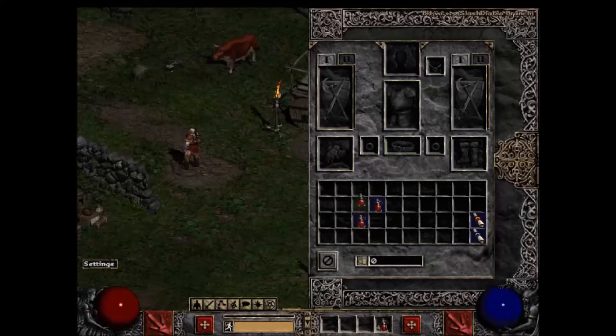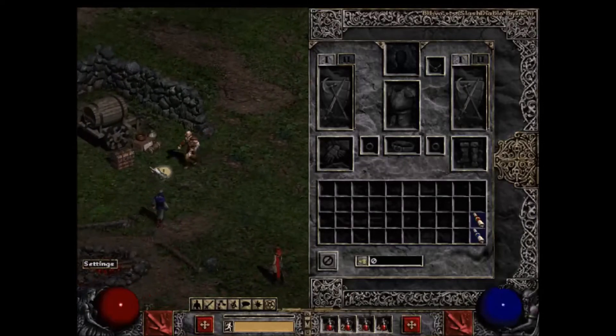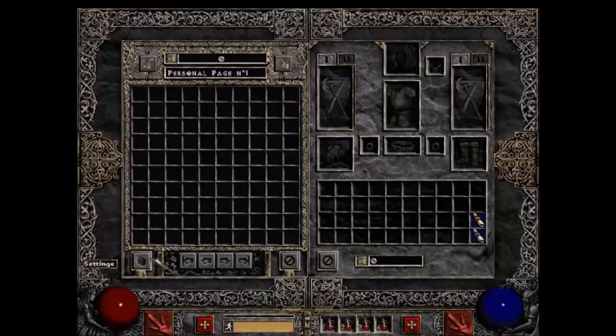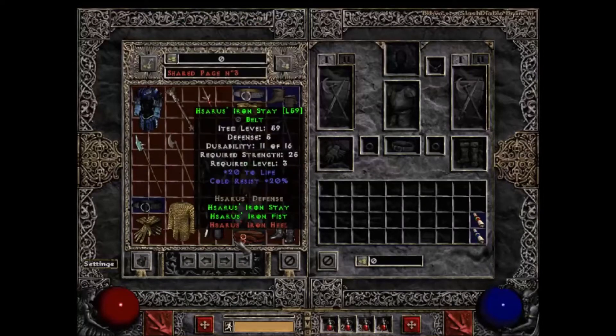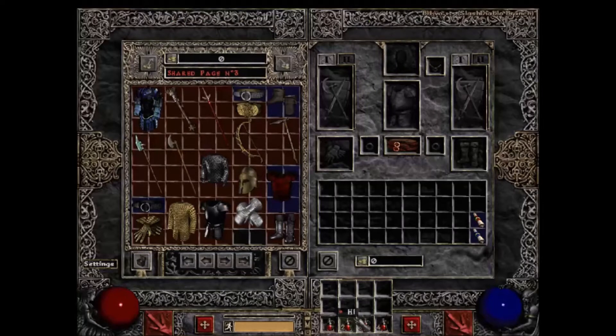You also have a little belt slot here. Potions on the belt slot fit directly into your belt — you don't need a belt to keep potions on there, but having a belt increases the capacity for carrying more potions. For example, putting on a regular belt gives me a 3x4 space instead of just a 1x4 space. So that's pretty useful.